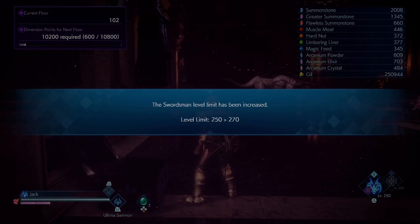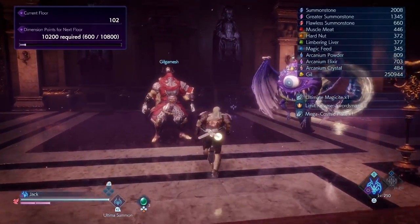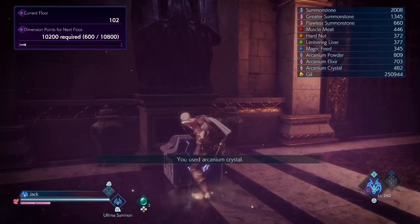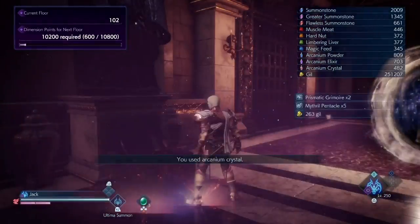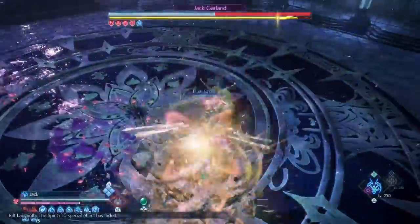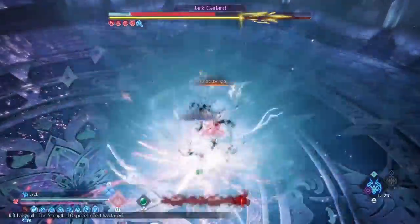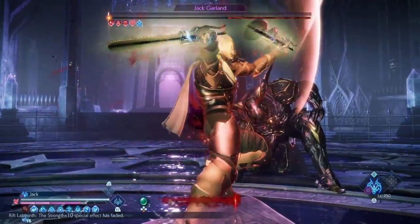To get the other three limit releases, you can find them in chests across the labyrinth. These drop at random and you will have to collect a lot of them if you want to get all of them maxed out. I have an easy trick you can use so that you can get every single job maxed out in just a couple of minutes. These chests are guaranteed to spawn a limit release each time you open them.